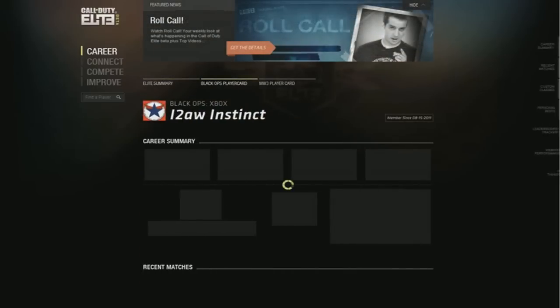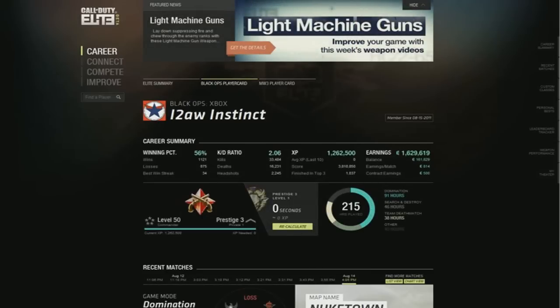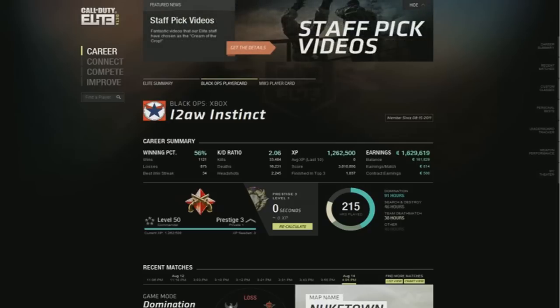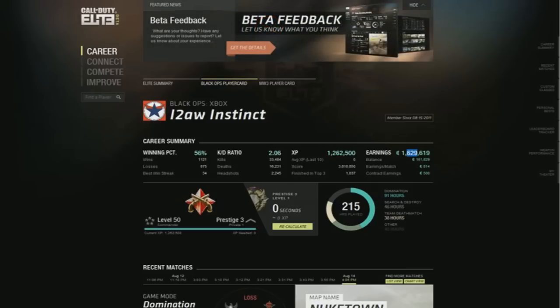Moving over to our Black Ops player card, this is one of my personal favorites. It shows our whole player card in an easy-to-read format that is very nice, very clean, and very beautiful. My winning percentage is about 56%, my KD ratio is 2.06 — not the greatest, but I don't really try all that hard in this game, to tell you the truth. Taking a look at my XP, I have about 1.2 million points and a career earning of about 1.6 million COD points.